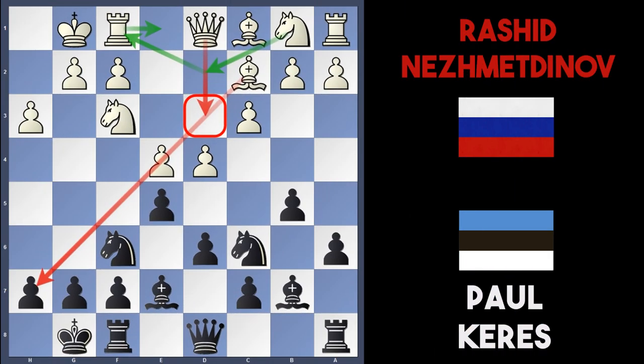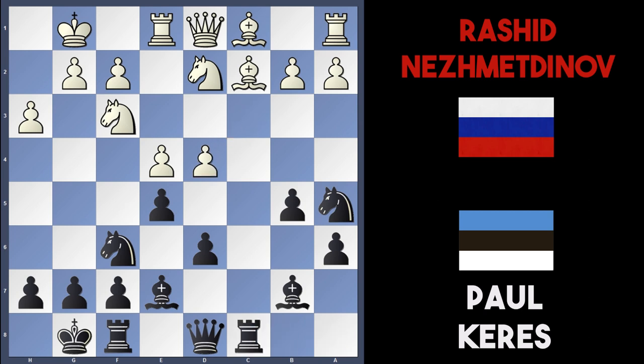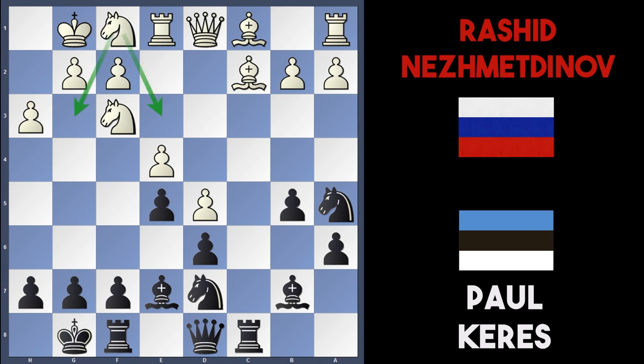But Kerez didn't really pick up on it — he played knight to e5 instead. Rook to e1 was played to support the e pawn, and Kerez played c5. Nezmetnov developed his knight, black took on d4, white recaptured, and black went rook c8 on the open file hitting the bishop on c2. And Nezmetnov just played d5, locking in the bishop on e7, locking in the bishop on b7, and black's got a very cramped position. White is definitely doing a lot better here. Kerez continued to try and develop with knight to d7, and Nezmetnov played the flexible move knight to f1, probably rerouting the knight back to g3 or even e3 perhaps.